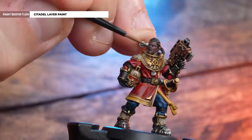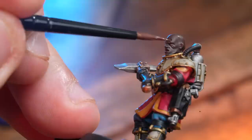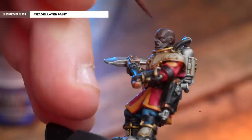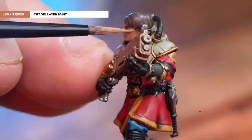Highlight the armour using Screaming Skull. When highlighting the skin, either tidy back up with the base colour or use a lighter tone. Over the Blood Reaver skin, we've used Nightquest Flesh just to add some punch. Over the Catachan Flesh Tone, we've highlighted it with Blood Reaver Flesh. And for the light skin tone, I've just tidied those raised areas with a little bit of Cadian Flesh Tone — but if you want to, you can always use Screaming Skull for more definition.